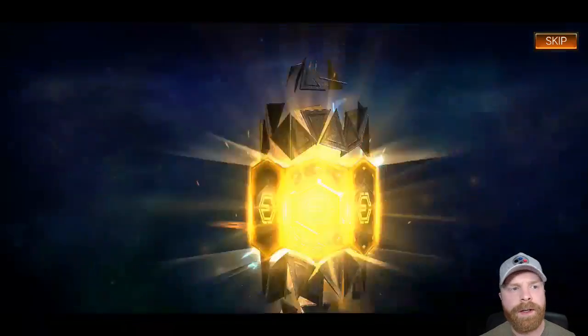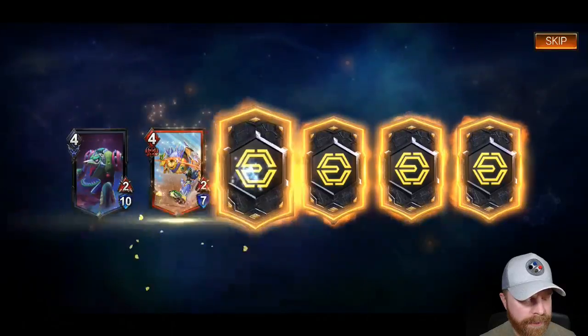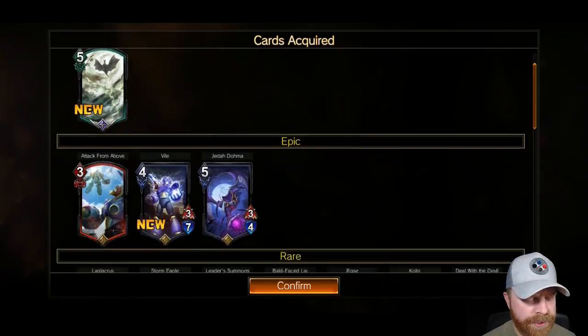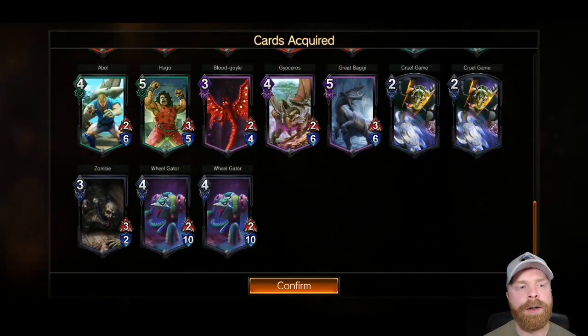I have five decks of cards, so I'm going to open all five. You just tap on each one and get a different card. Here's a summary of my cards: I got one legendary, three epics, a bunch of rares, and some common cards.